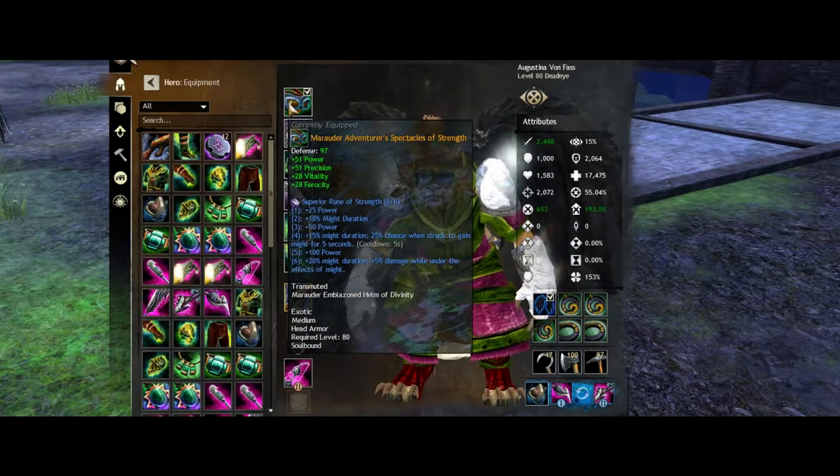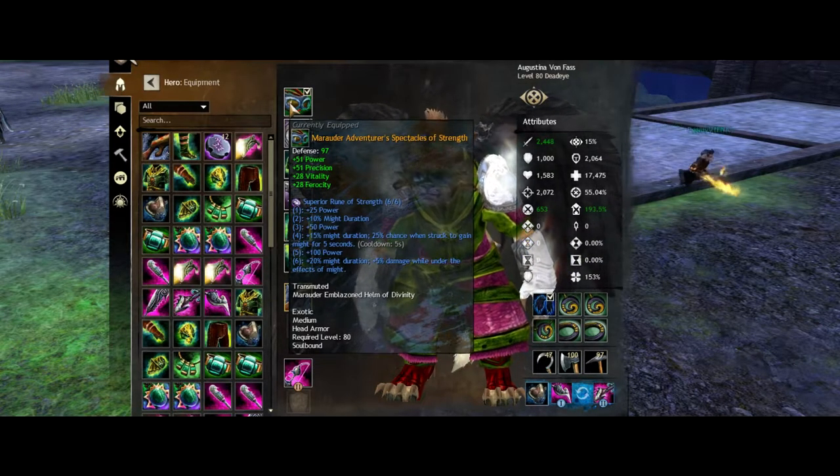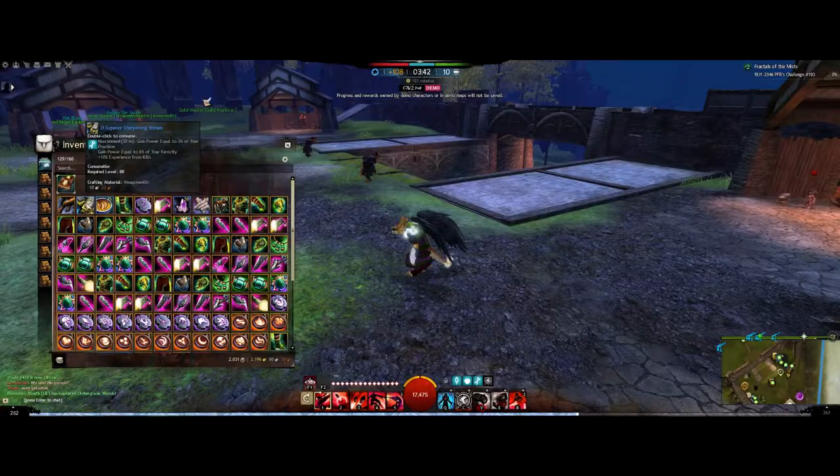The reason I went for Marauder's set is simple — I just don't want to die constantly. I chose the Runes of Strength over the Scholar Runes because I'm going for a Might-stack build. The consumables I use are Superior Sharpening Stones and Spicy Butternut Squash Soup.